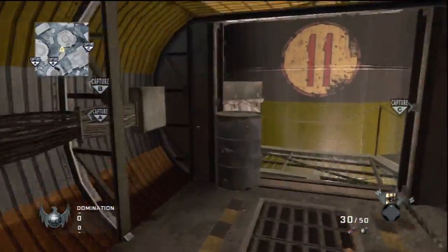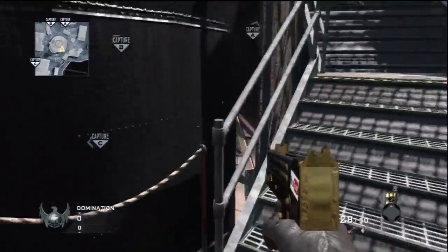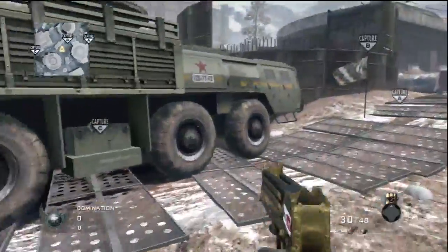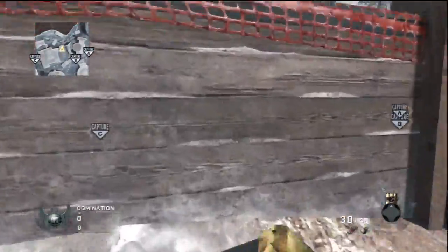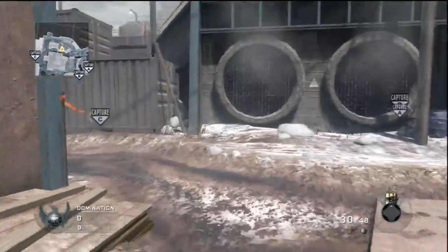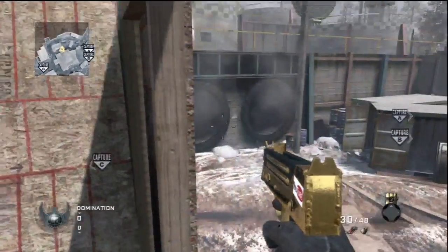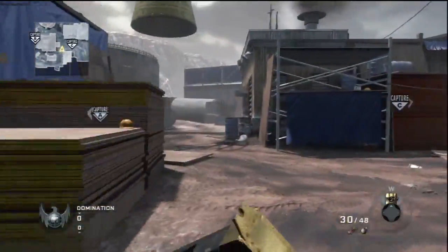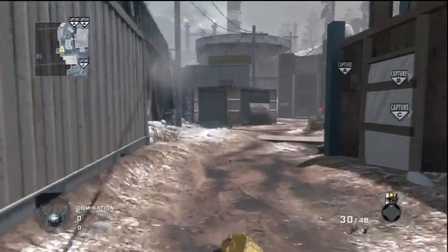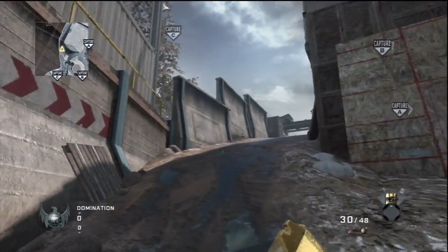There are a lot of narrow channels on this map. That's B right there, securing B. Pretty cool, I have to say. Securing Charlie — let's continue on around the outside of the map.